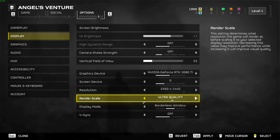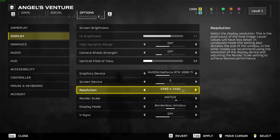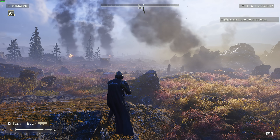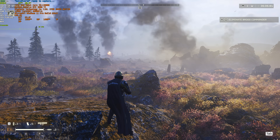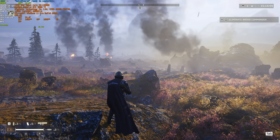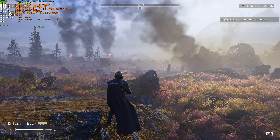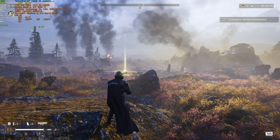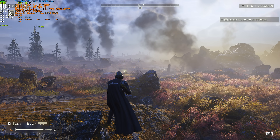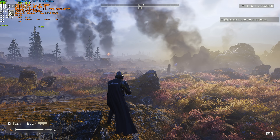Render scale is where we can adjust upscaling. Options range from ultra performance, performance, balanced, quality, ultra quality, native, super sampling, and ultra super sampling. It's not labeled FSR or DLSS, but native is your normal render resolution. At native with ultra quality preset on a 3080 Ti at 2K, we're sitting at around 47 FPS. Dropping to ultra quality upscaling jumps us to 56 FPS with only a small visual quality impact, though you can notice some artifacts. It's probably FSR or something similar, as it works on both Nvidia and AMD cards.